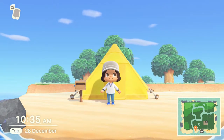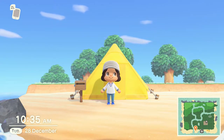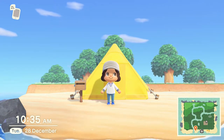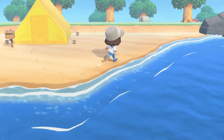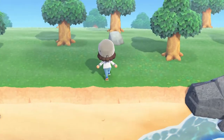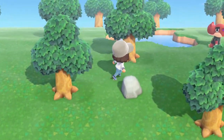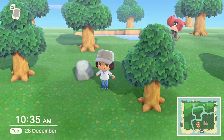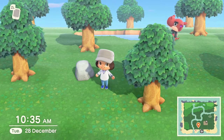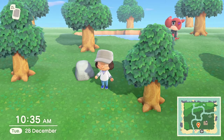Everyone has six rocks on their island. Unfortunately when you first start the game you can't actually access them all. In my experience from restarting, on the first day you will have three rocks on the main part of the island, one on the opposite side of a river, another one on top of a cliff, and then on the second day a fourth one will spawn on the main part of your island. I'm not saying that is definite for everyone, however that is what I have noticed.